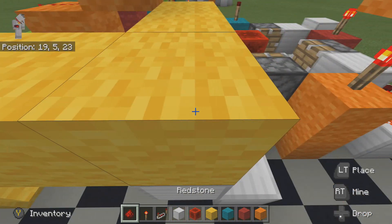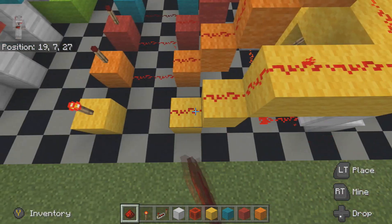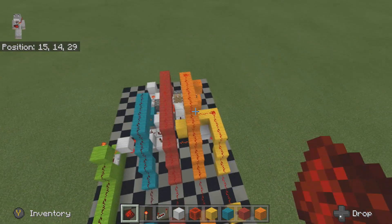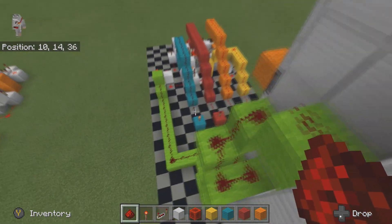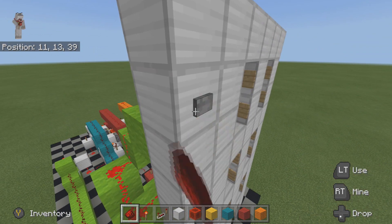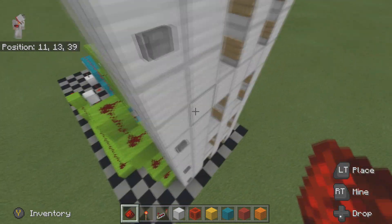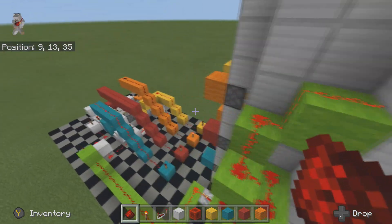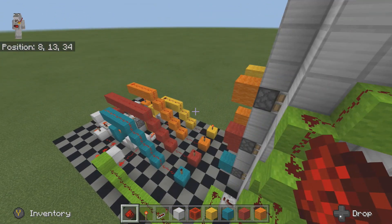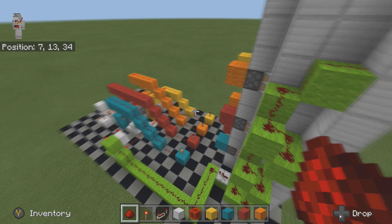So now we've got a nice tidy set-out for the input switch. Whenever you press the button again, make sure this works — the redstone torches should alternate on which ones are on, switching to the third, switching to the fourth, and switching back to number one again.